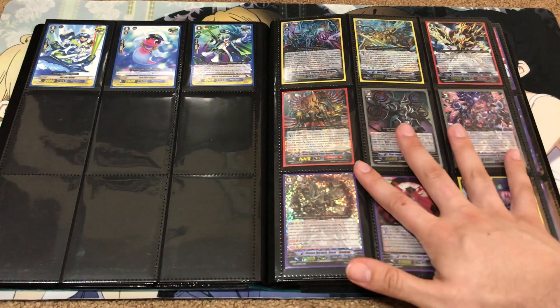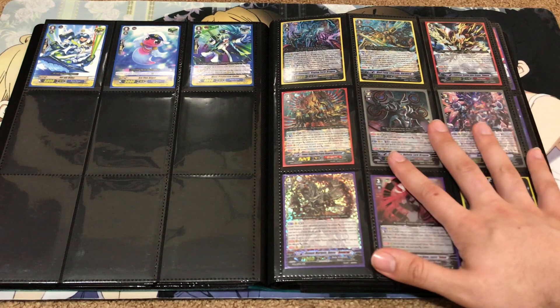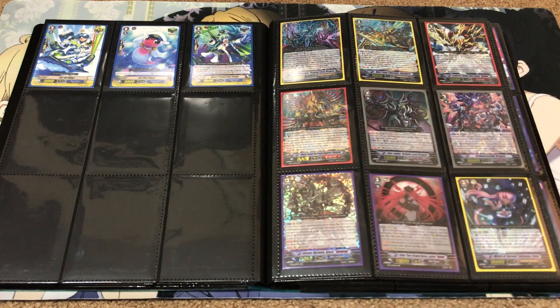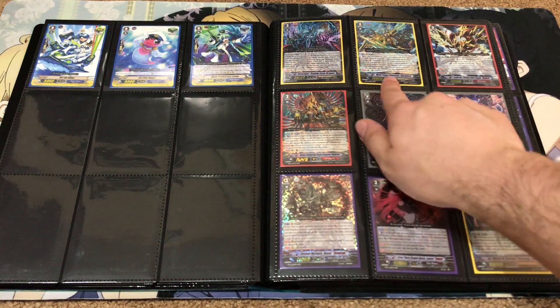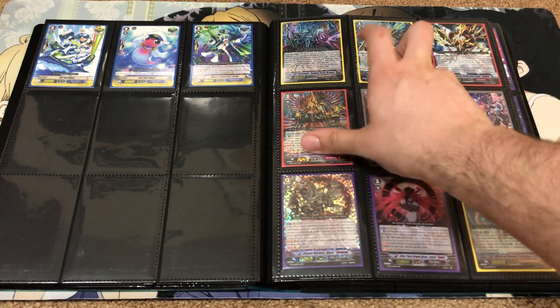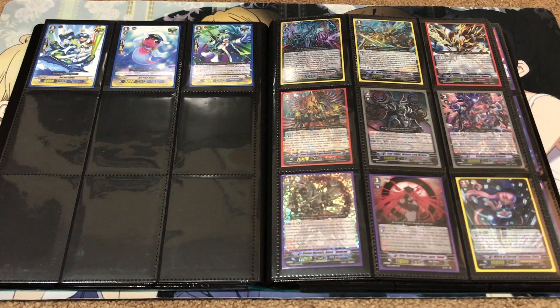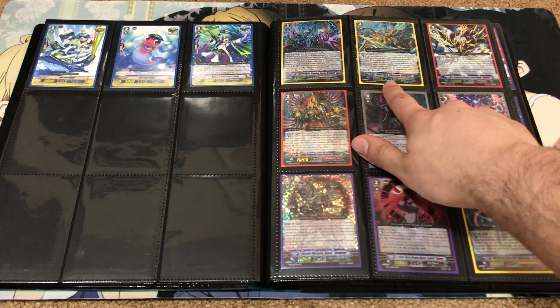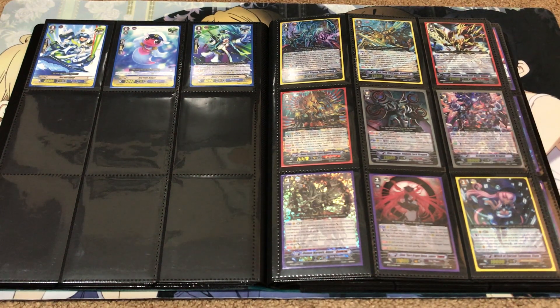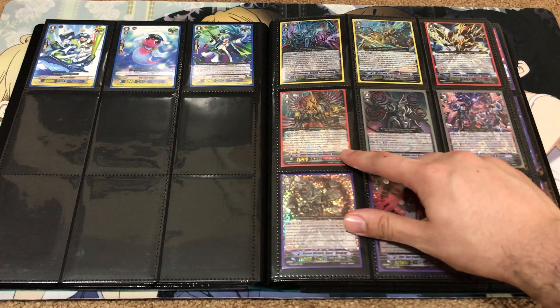Moving on now to set 12, Binding of the Rings. This set basically introduced the reverse units into Vanguard, as well as Link Joker — a completely new clan at the time. We were given support also for Shadow Paladins and Gold Paladins. They didn't receive reverse units, but they did receive support for limit break, including Raging Form Dragon, which introduced limit break support for Shadow Paladins outside of the trial deck. You can mix it with Mordred Phantom from the trial deck. We also had a new form of Garmore to go with the Liberators.